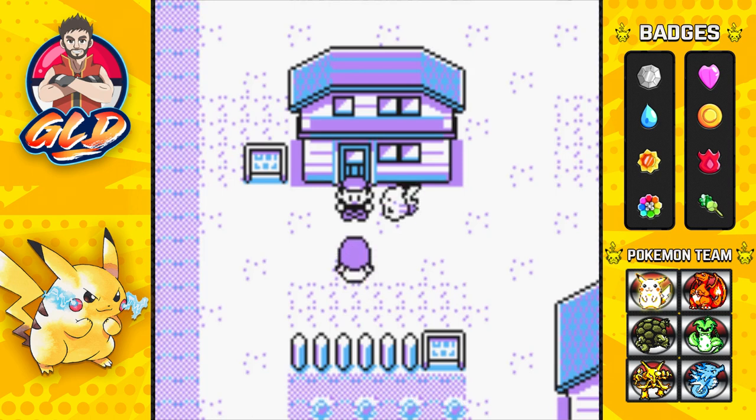What's up guys, it's me your host Draven and welcome to another episode of our Pokemon Yellow walkthrough. We are the champs of Kanto — the most powerful trainer in the whole region.